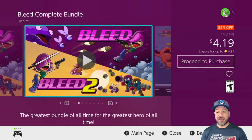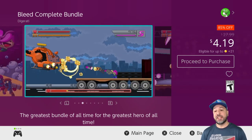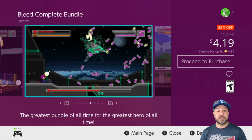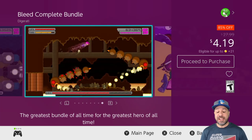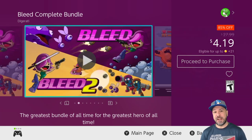Next on the list, a great deal this week: the Bleed Complete Bundle is back at 85% off for $4.19. If you love 2D platformer bullet hells you definitely have to pick this up. Getting both games combined for only $4 is amazing value — yes, each game on its own isn't that long, but at $4 for both it is really really good value.